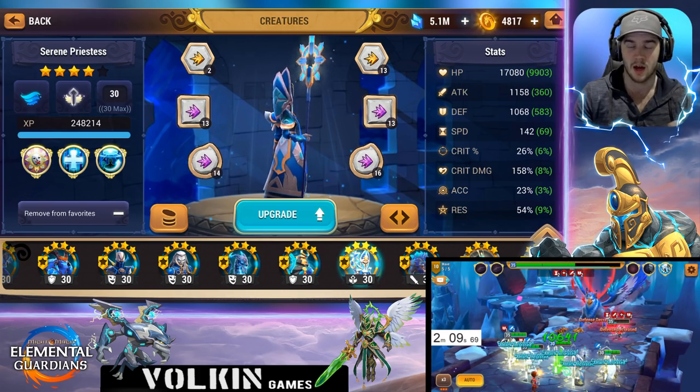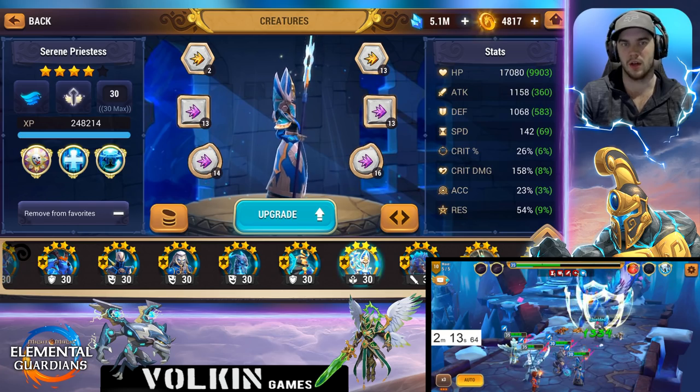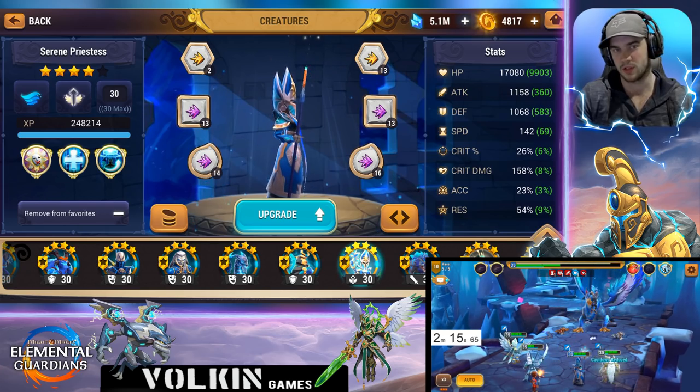Then obviously second I have the water holy sister. She's got the clan's cooldown reduction, the heal, the speed buff. She's just awesome basically.